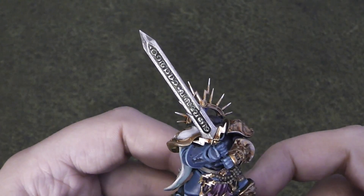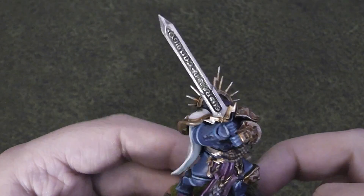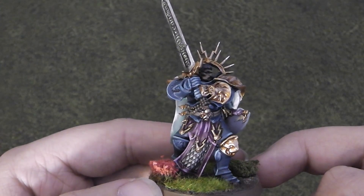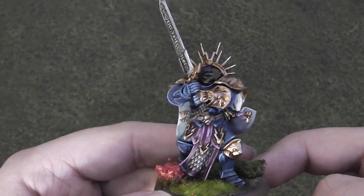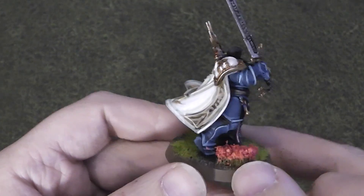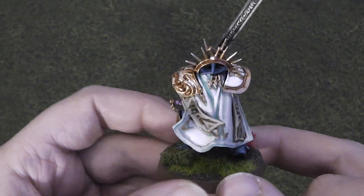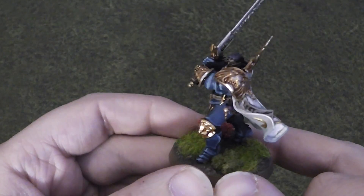He's got his huge sword there — it's one of the biggest swords in the Stormcast range. Lots of nice detail on his loincloth area tabard there, and he's got this nice little cloak as well.